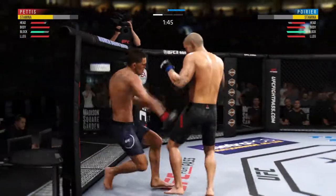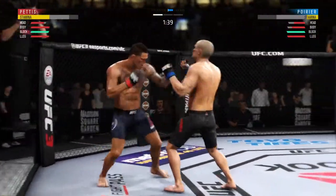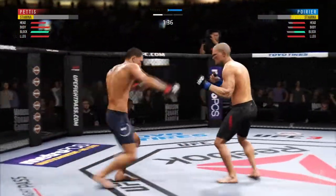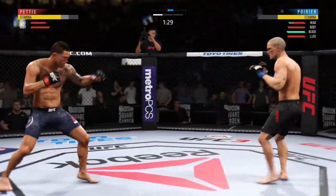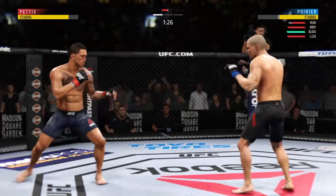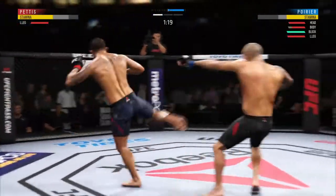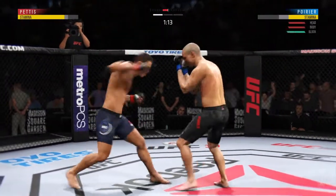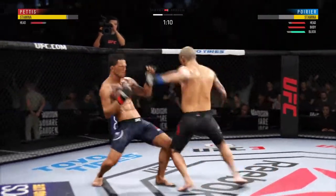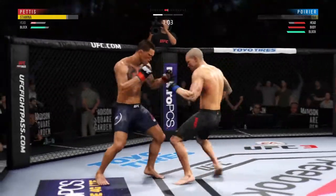Much improved defensively as he blocks the shot. That one hurt. Nice jab — able to land a combination there. Poirier's lower jaw has started to show some signs of swelling. Pettis gets hit by that leg kick. He lands a huge kick to the body — he hurt him with that hook. What an exchange here. That's a hard hook — he is so good with that hook.